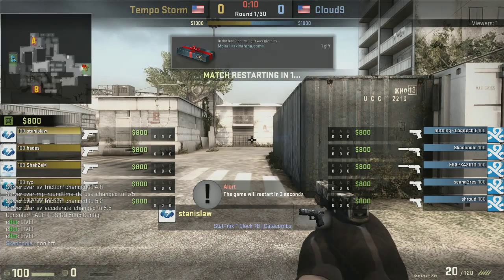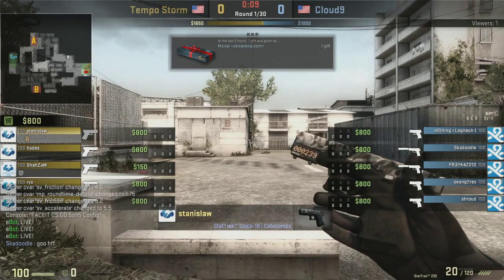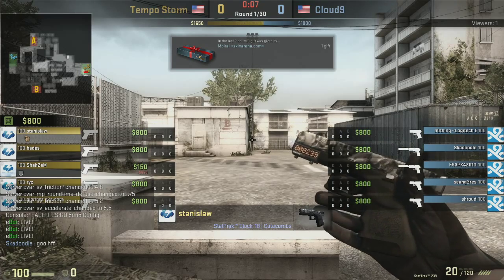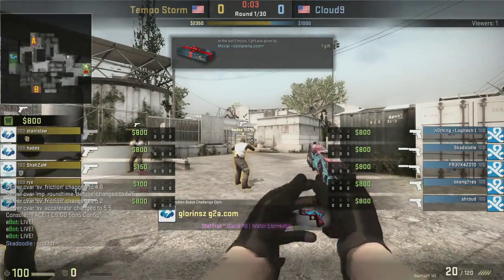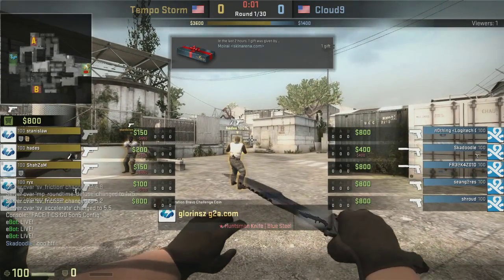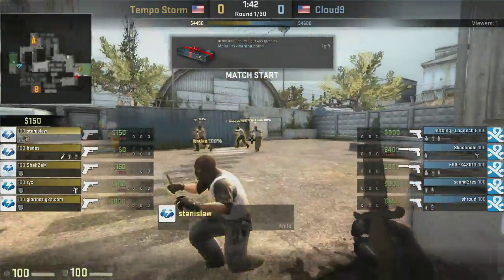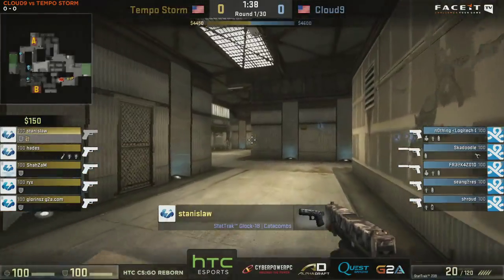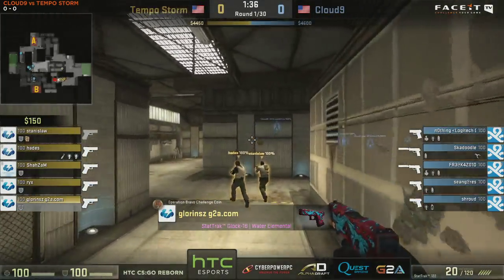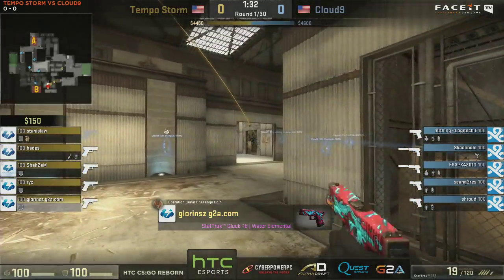Especially with the whole NA shuffle thing — Skadoodle and Hiko lurking around, and Hiko getting kind of left in the cold and the rain — it's pretty nice for Cloud9 that they managed to get that pickup. We'll have to see how well they can use him in this match. We're going to have the pistol round underway, and it looks like we're going to see an A-retake opening from Cloud9. They do have the single kit, and it is on Skadoodle.